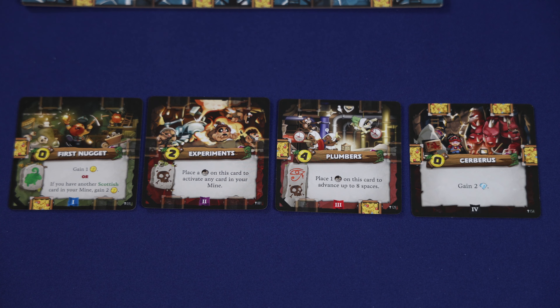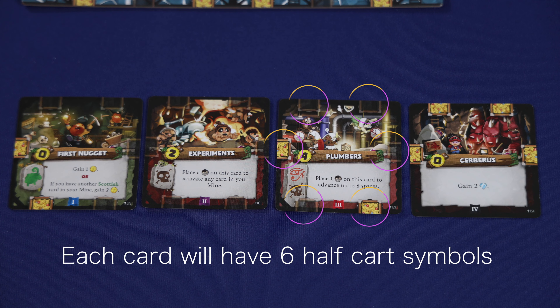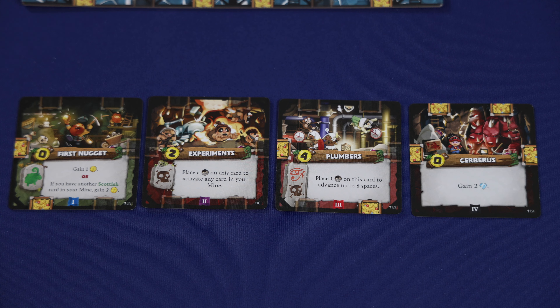Each card will have the level of the card printed on the bottom in the middle. Each card will also show the cost to play the card. Each card will have half-cart symbols around the edge, which are important during placement, for some card effects, and during scoring. Cards will also have a faction symbol showing which faction they belong to, and cards will usually have one or more effects that can be activated. If a card has multiple effects, you can only choose to activate one or the other, not both.